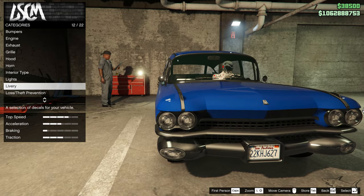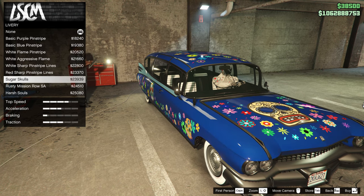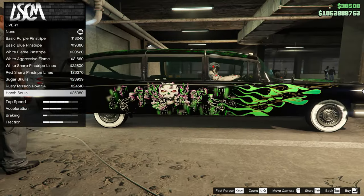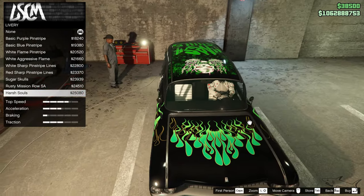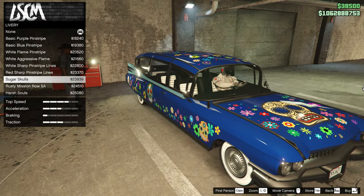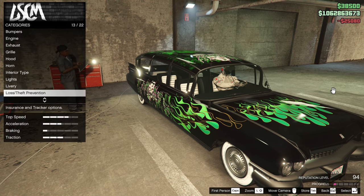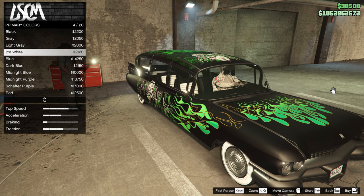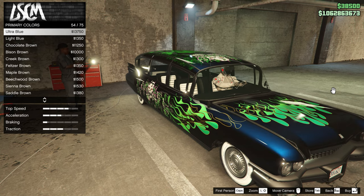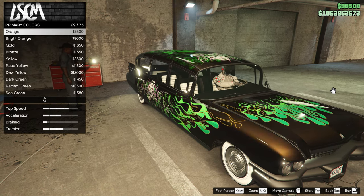The first thing I'm gonna check is the livery. We have that purple pinstripe - nice, very Halloweenish. Since it's going to be Halloween, I think we can decide on the best livery. I'm gonna go with the Harsh Souls livery just because it fits the theme. Now let's go ahead and pick a color.